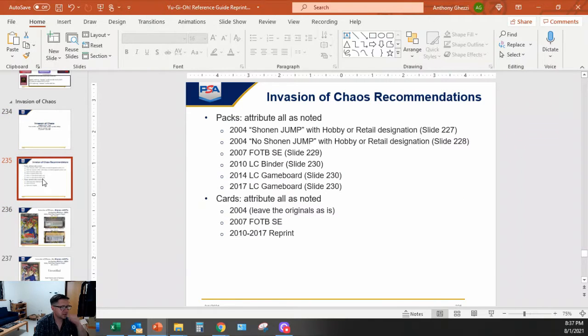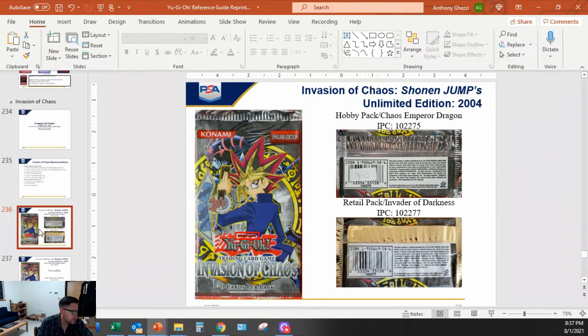These were my recommendations for PSA - all of these should be recognizable. I don't think I ran into one that I could not separate. So IOC is really weird when it comes to IPCs. Most sets are like: unlimited hobby will be together, unlimited retail will be together, first edition hobby together, first edition retail together. IOC is not like that - IOC has really weird IPCs.